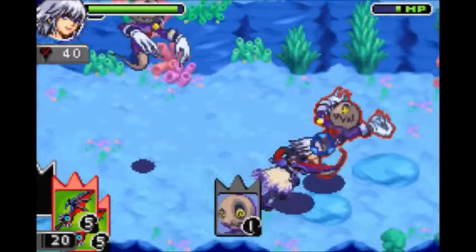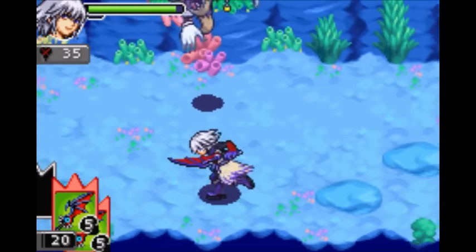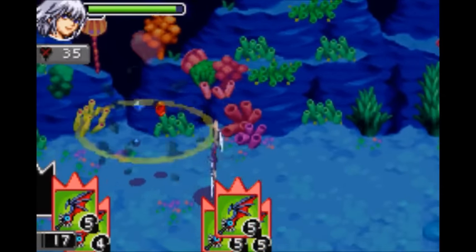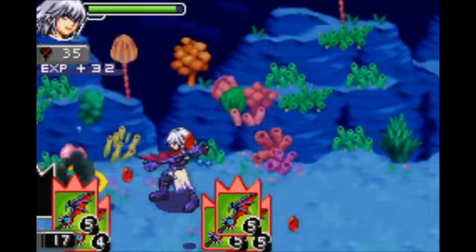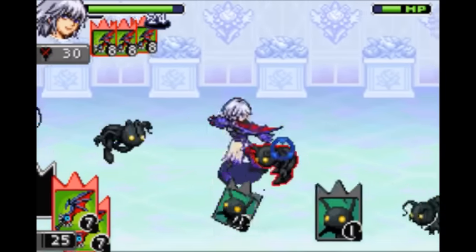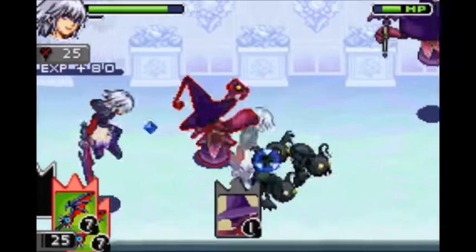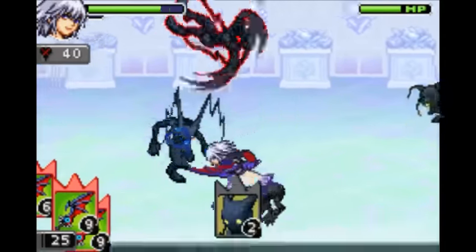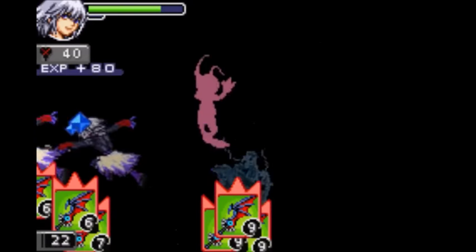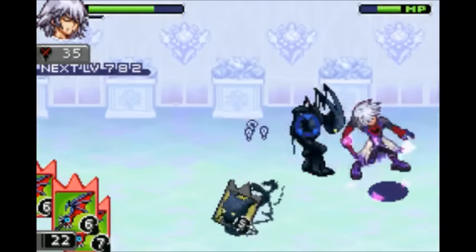Next are Riku's attack sleights. It's worth noting that you must be in dark mode in order to execute all three of these. The first is Dark Break, which requires three Soul Eater cards with a value between 5 and 15. You'll jump into the air and then repeatedly come crashing down on various enemies. Next is Dark Firaga, which requires three Soul Eater cards with a total value between 16 and 25. You'll throw a fireball that does a really good amount of damage. Then finally is Dark Aura, which requires three Soul Eater cards with a value of 27. You go back and forth slashing opponents and then deal one big finisher attack at the very end. It can confuse enemies as well.